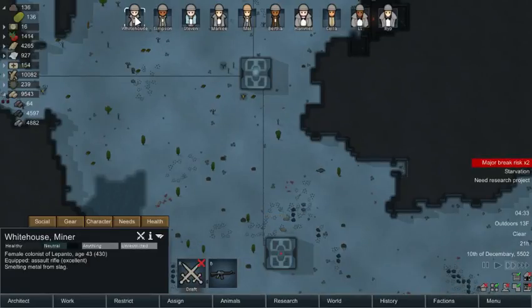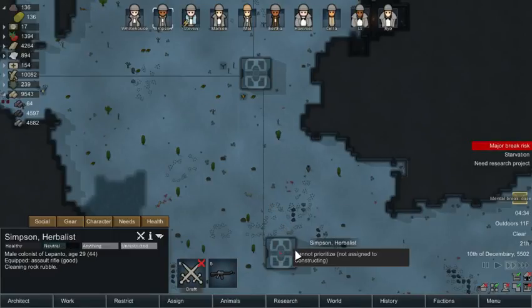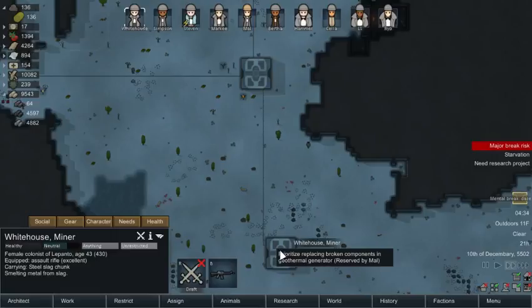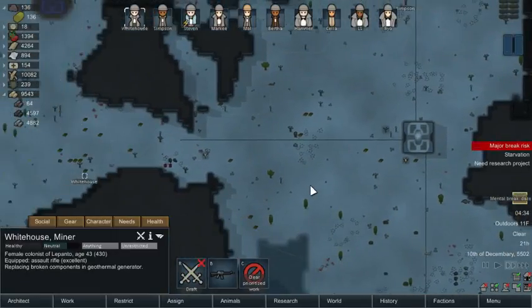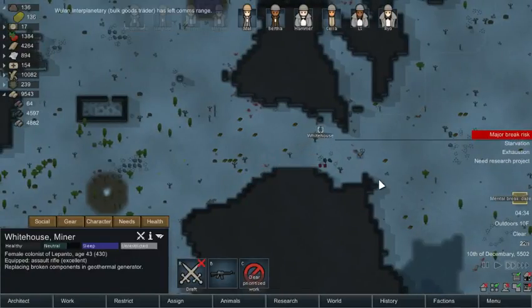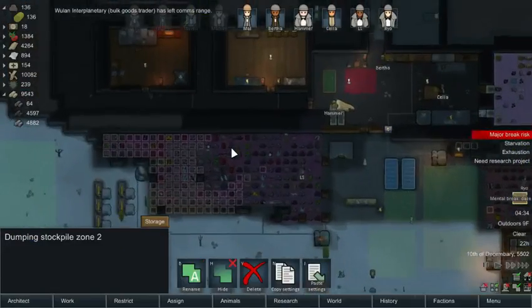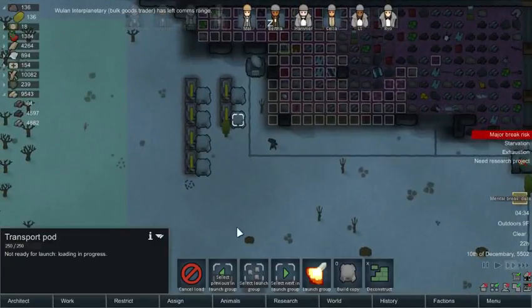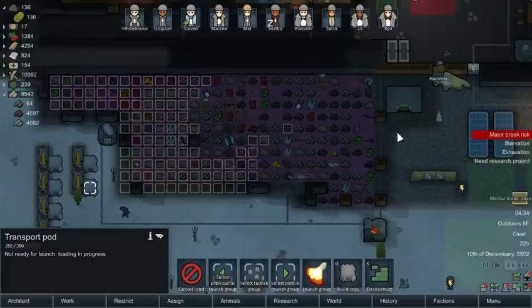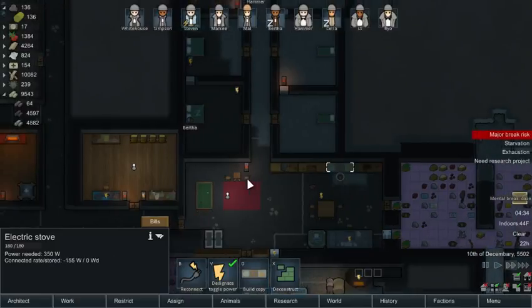Butchering. Mental break. White, I know you can do it buddy — just go do it. These guys are being stupid — exhaustion, starvation. I thought we had more meals and stuff. We don't have power so no one's doing it. Boy, these guys are going to be miserable pretty soon. White's doing it — yeah, they don't have any power so they don't. We'll get a component and fix it.